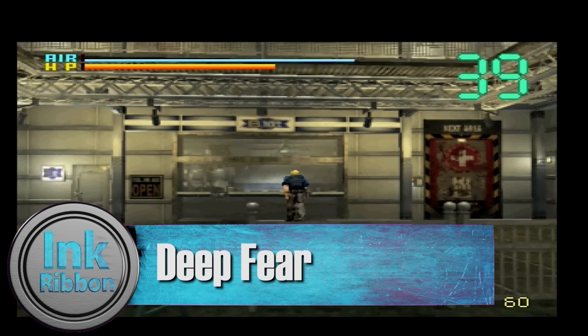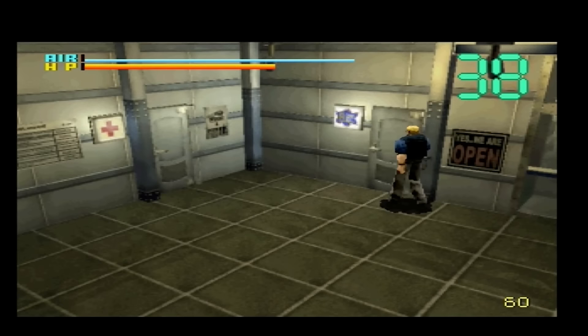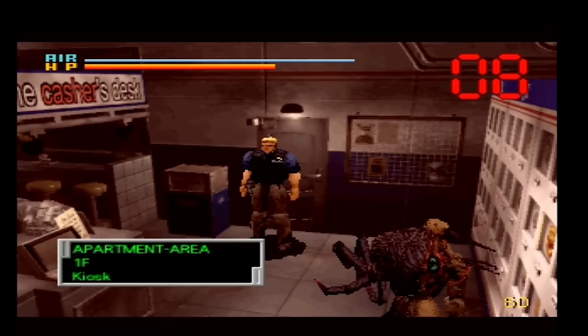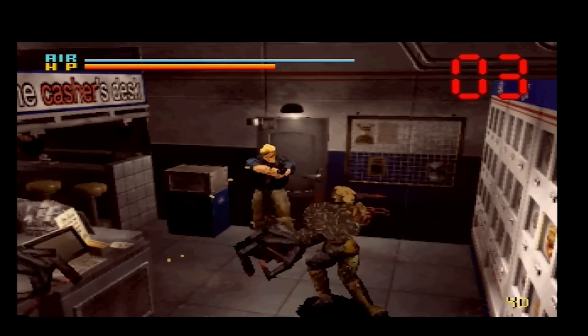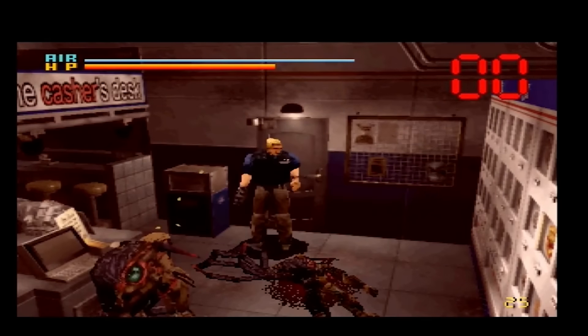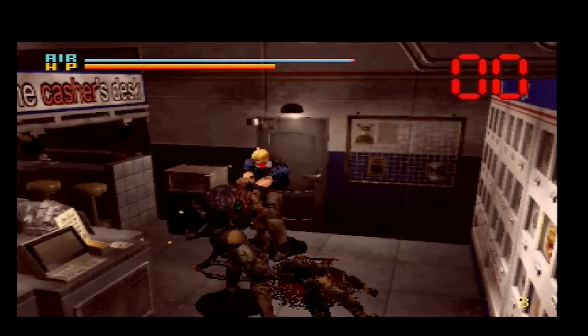Number 2: Deep Fear. A second Sega Saturn game on this list — Deep Fear was one of the best Resident Evil clones ever made. Taking place on an underwater research facility and implementing a lot of interesting horror mechanics, including a limited air supply, it's a really great game that's worth a play if you're a fan of survival horror. Even the voice acting puts Resident Evil 1 to shame.